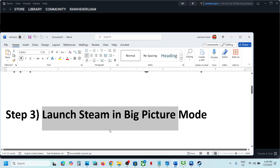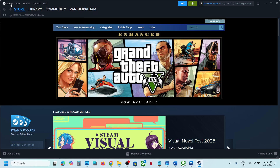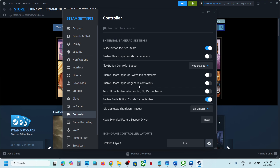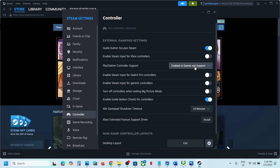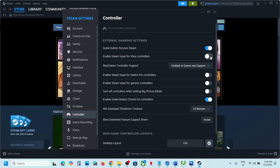The next step is to enable or disable the controller in Steam controller settings. Go to Steam, click on Steam, go to Settings, and then go to the Controller tab. If you're using a PlayStation controller, select 'PlayStation Controller Support' and try 'Enabled in games without support' first, then launch the game and check. If that doesn't work, try other options. Similarly, for an Xbox controller, toggle the setting on or off and check which one works.